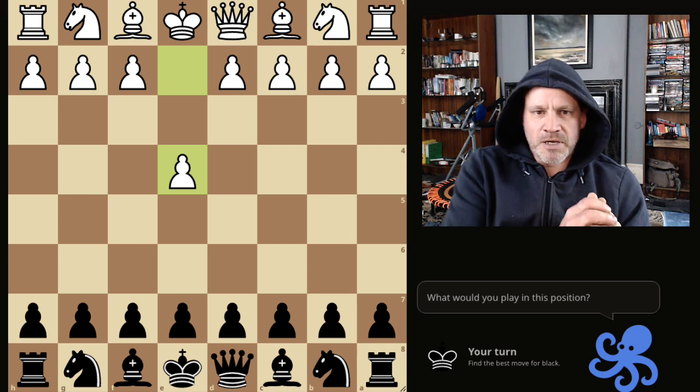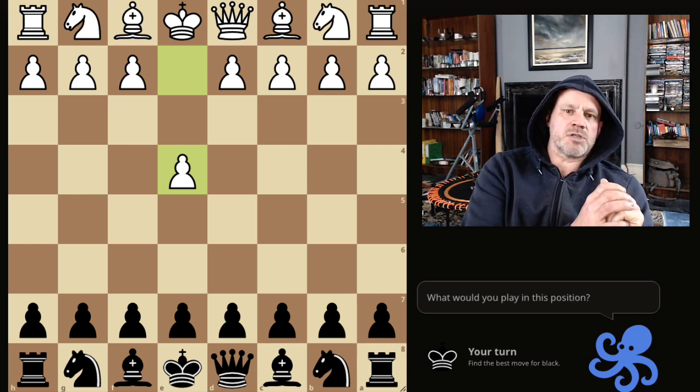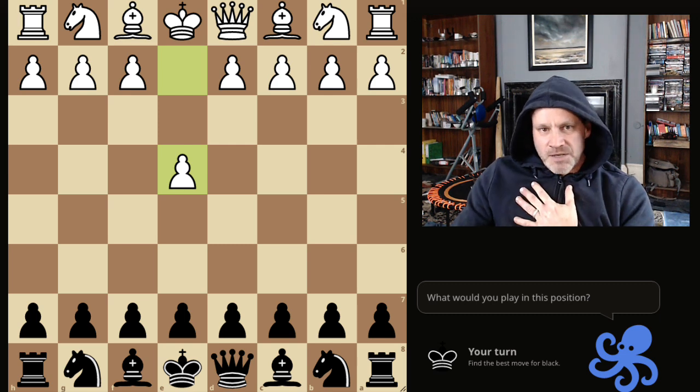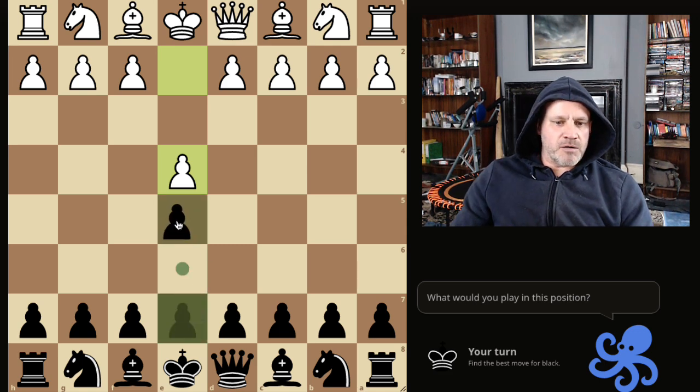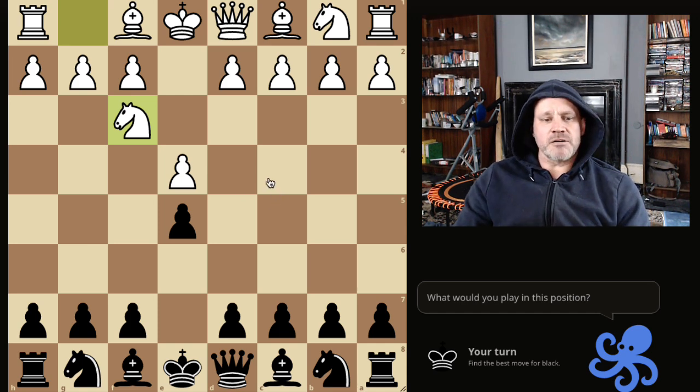Ladies and gentlemen, I don't know about you, but one of the openings that I fear the most when I've got the black pieces is the Scotch, as an E4, E5 player right now. Specifically we're talking about the Scotch Gambit. It's very scary.